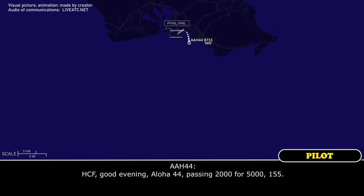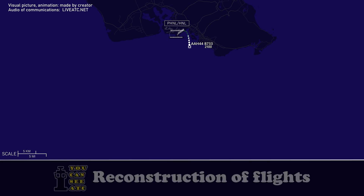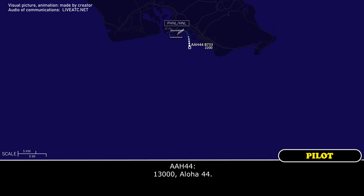ATS, good evening. Aloha 44, passing 2,000 for 5,000, 1-55. Aloha 44, Central Park, radar contact. Climb and maintain 13,000. 13,000, Aloha 44.